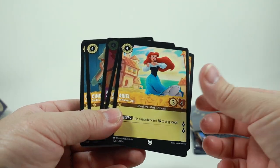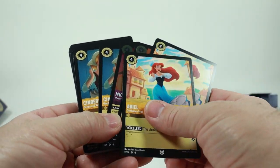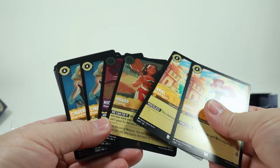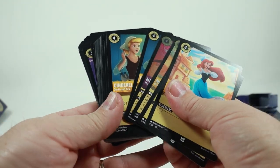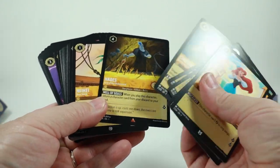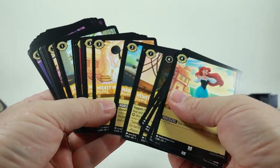The foils are just part of the deck — they're not special pull-out cards like some other card games do. They expect you to use and play them. So if you're wanting to collect just the foils, be careful — after the first two cards you hit those foils, and then you're going through all the rest.